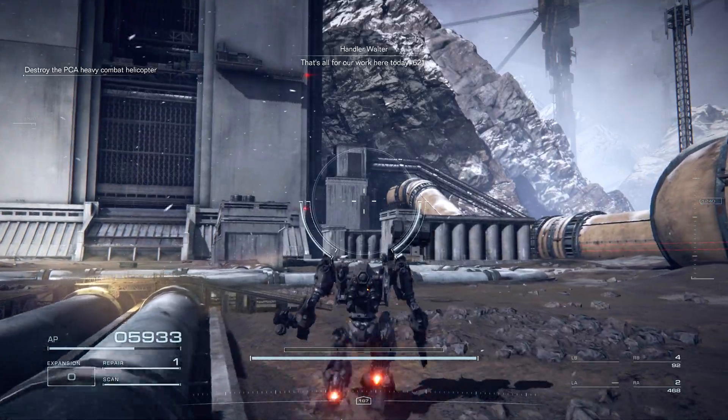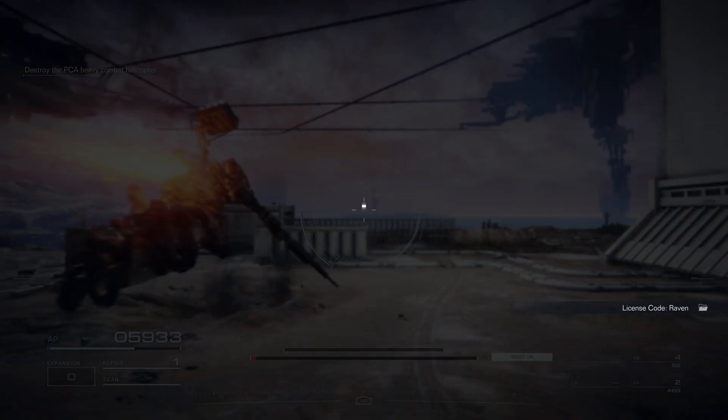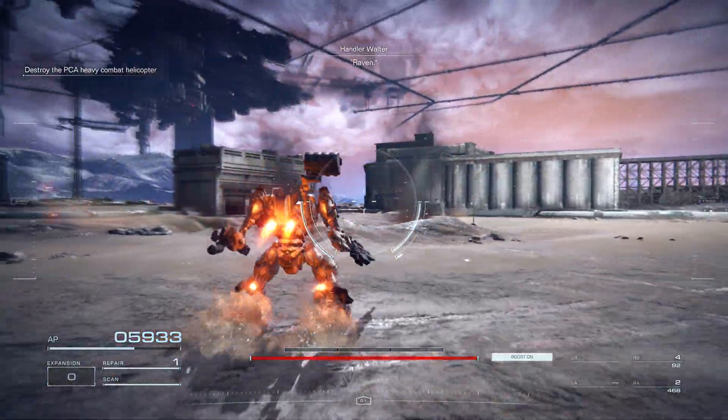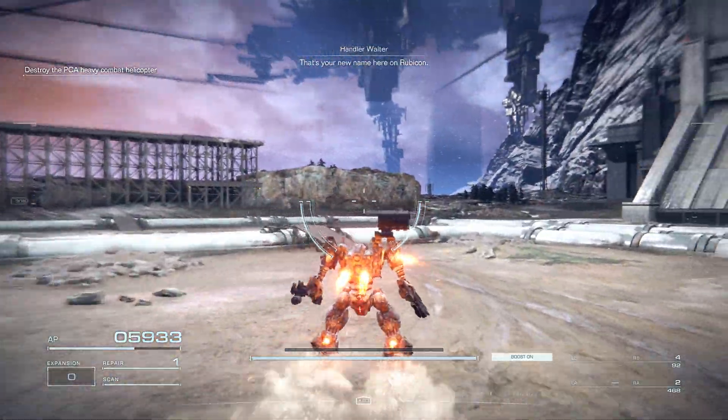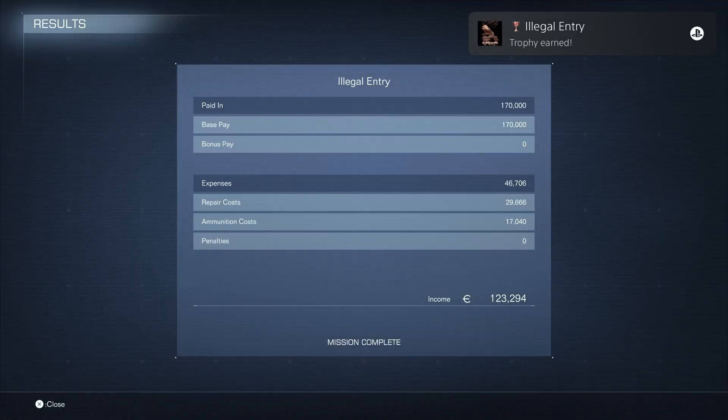That's all for our work here today, 621. Here's the call sign from that license you picked up — Raven. RB23 contains pilot registration data, license expires in three days, F rank. Raven — that's your new name here on Rubicon. Mission complete. We're not going to talk about that — base pay, repair costs, ammunition. That's why it's very important to think about weapon types.